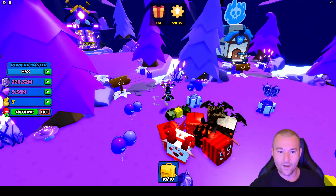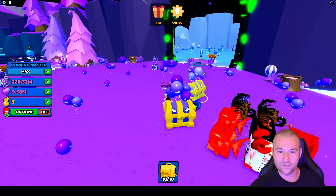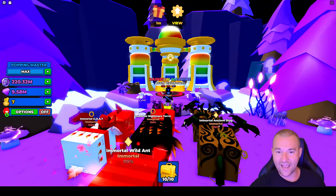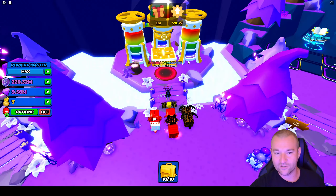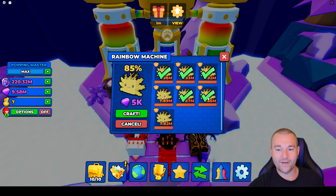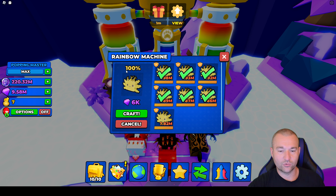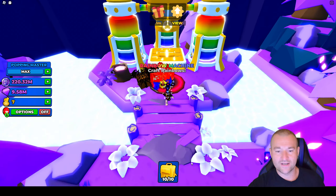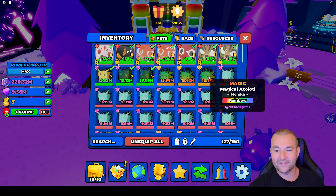There are no new dungeons or leaderboards in this world at the moment, but the world looks cool. There's also the rainbow machine, which looks really good — they did a great job on it. You put your goldens in, and after six of them you get a chance to make a rainbow. I crafted it right now — success! I just made the Magic Magical Axolotl Rainbow.